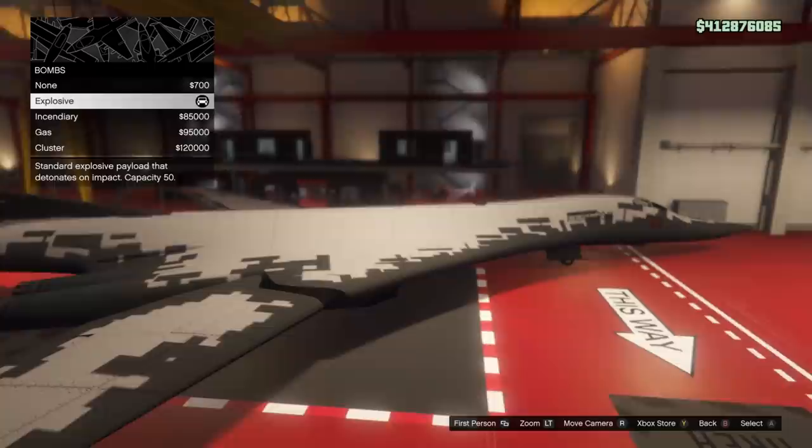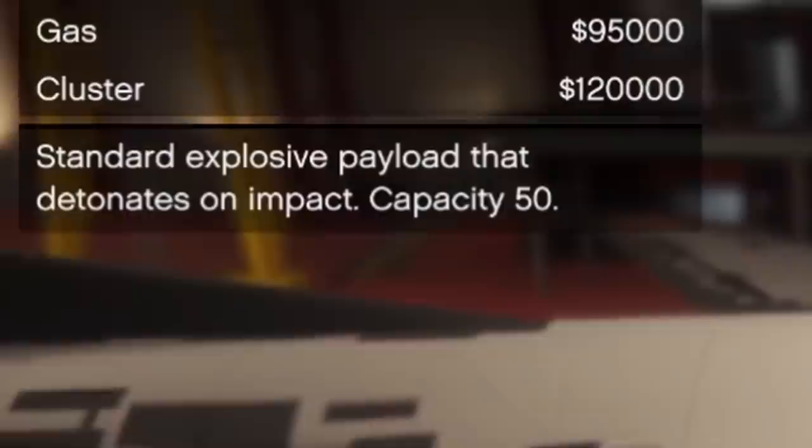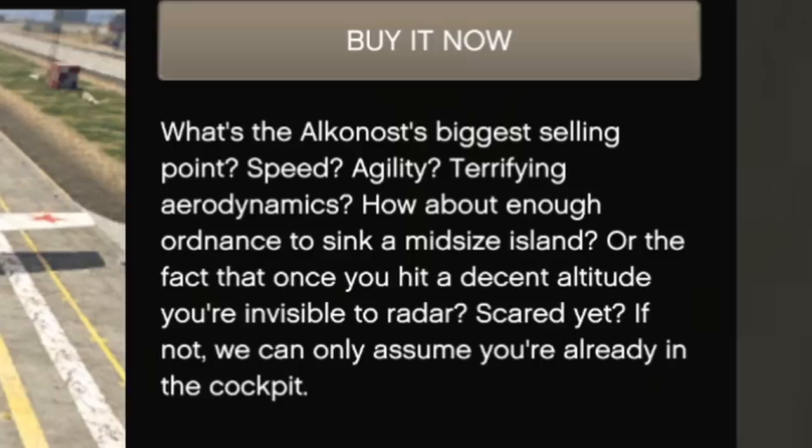It can be fitted with bombs, and for an extra large plane that is meant to be a dedicated bomber, you'd think the amount of bombs it could store would be like 200 or unlimited — but no, it can only hold 50 bombs. The description of this plane has the audacity to say, 'What's the Alkanost's biggest selling point? Enough ordinance to sink a mid-sized island?' Oh my god, it's honestly just a joke. Can I just ask why the Starling, the smallest plane in the entire game, has the same amount of bombs as this extra large bomber plane that can only be fitted with bombs? It just makes no sense at all.